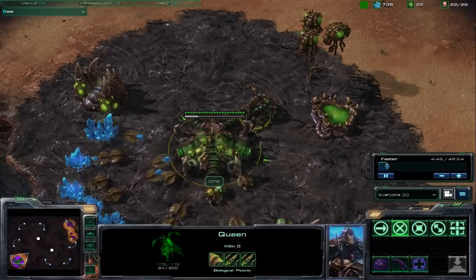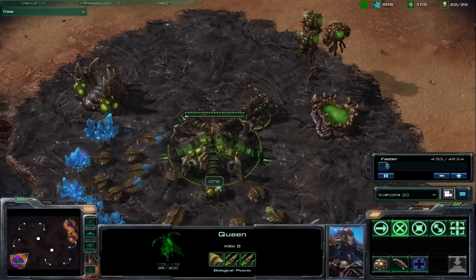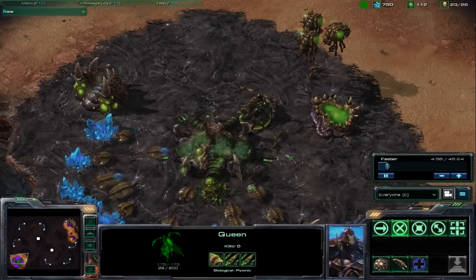This reduces the Zerg reliance on having multiple hatcheries and fast expansions in the early game, and gives them the ability to train a very large force very rapidly in the late game.